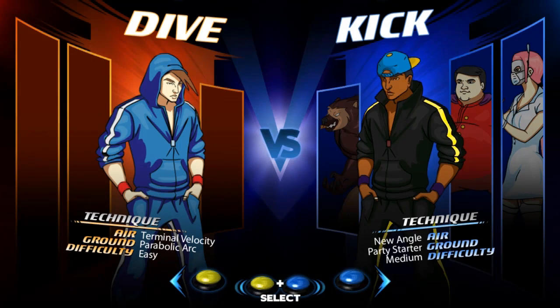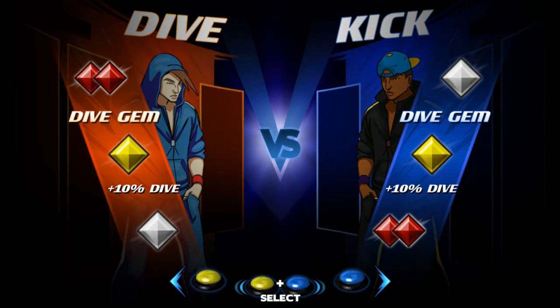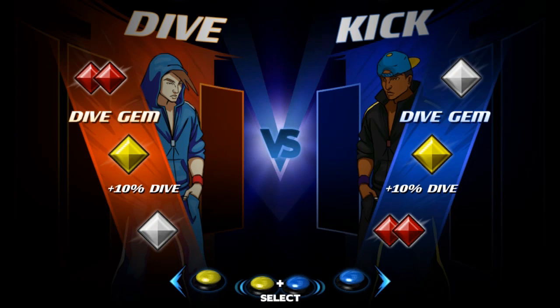We're actually using a controller — it's going to be quite loud — it's two gigantic buttons. One is Dive, one is Kick. So we now have a gem mechanic, so what's going on here?